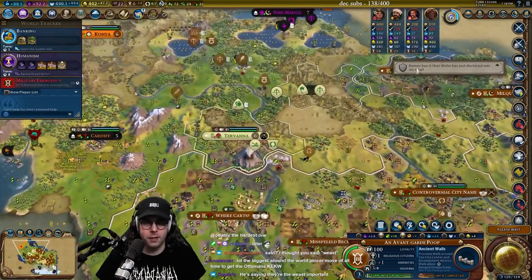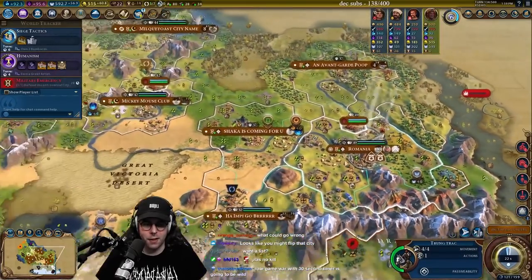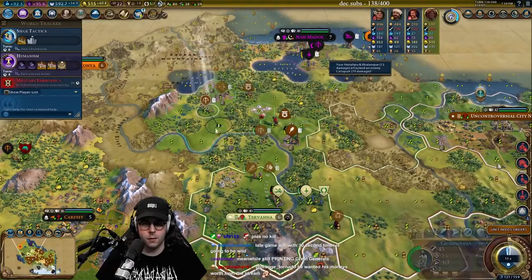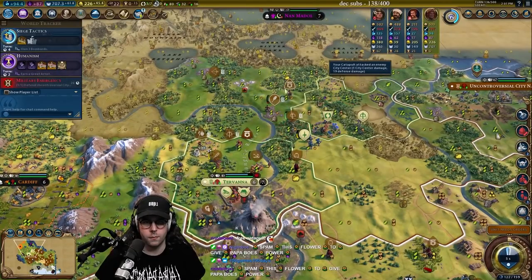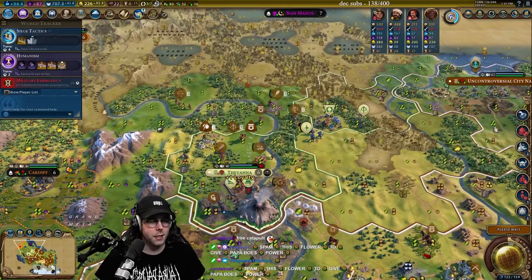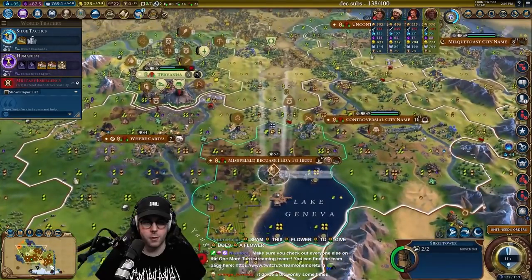Now we're at war with Ambiorix. Reform the coinage. The late game war aspect of this is going to be actually ridiculous. Does he have medieval walls? Nope. The late game part of this is going to be a little ridiculous. One thing I hate is sometimes right-clicking doesn't move the unit — you right-click too fast and it just doesn't move. It just stays there. It does be a bit wonky sometimes.